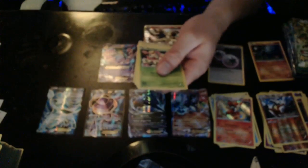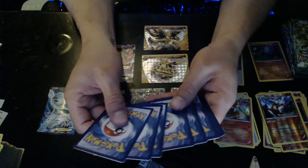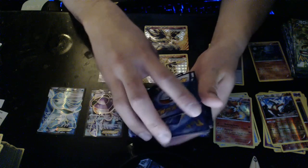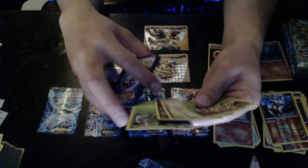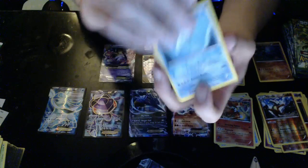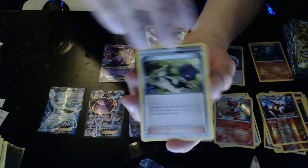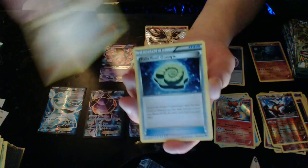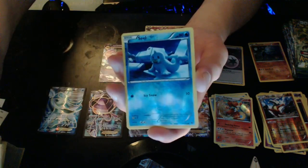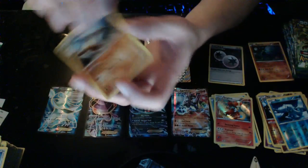Here you go guys, another code card — shabam! Take it while it's hot, it's burning my fingers! Three, two — just like a soap. We got a Dugong, we have an N — very good card — all hail Helix, a Reverse Hollow Seal, and we got a Marowak.